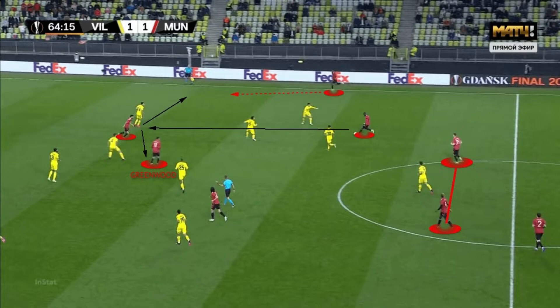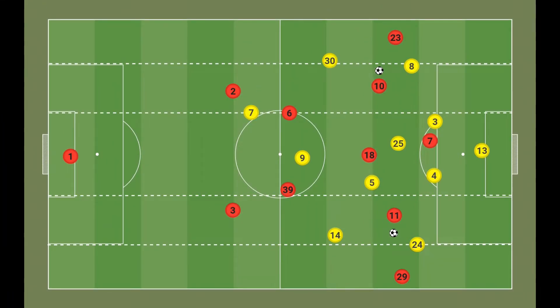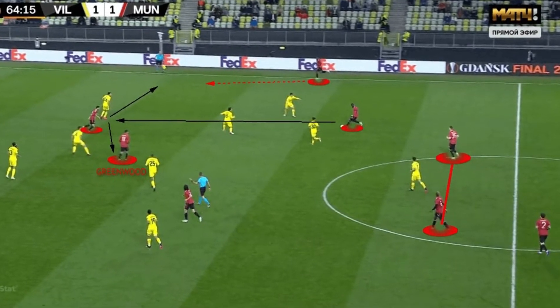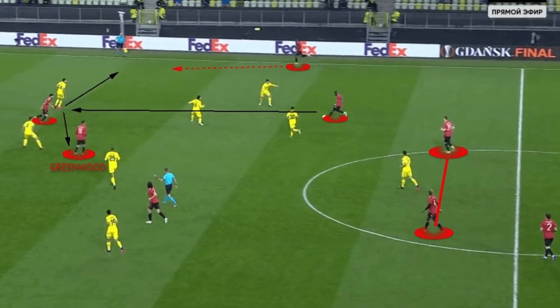In the second half, United looked better on some occasions as Solskjaer tried to attack through the central zone. The center backs were encouraged to bring the ball out more often and play more vertical passes, only looking to release wider options closer to the penalty area. However, the Red Devils were still a little conservative, as Pogba and McTominay stayed deeper to guard against the counter-attack — one of them could have moved upfield to create another vertical passing option.